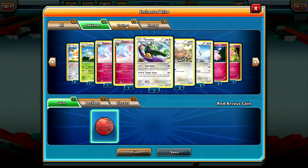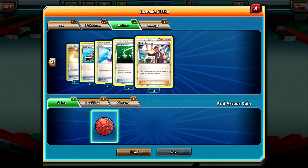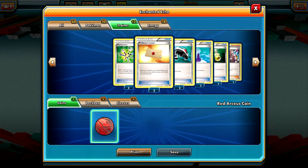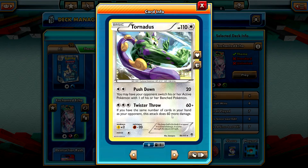Let me skip to Trainers to show you the combo for this deck. There's a trainer that says: draw cards until you have the same number of cards in your hand as your opponent — that means you need to have fewer cards than your opponent. Use Battle Reporter, then deal 120 damage with Tornadus just like that — simple and straightforward. Most of the time you can use a Potion, attach an energy, or evolve a Pokemon to reach your opponent's hand size, which is not so hard if you have more cards than they do.